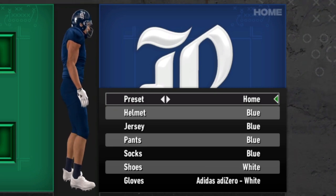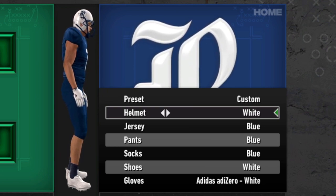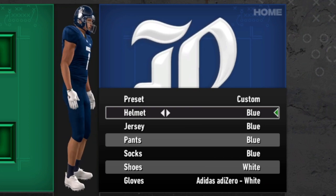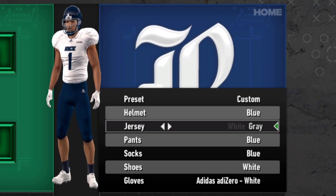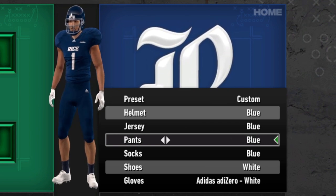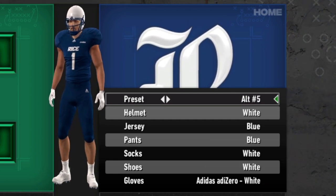Rice has a very simple helmet, but you put the Rice logo on it with a Texas outline inside. Kind of noticing a theme here — Conference USA with a lot of USA-themed stuff, really playing into the name. Blue and white helmets for Rice, plus a gray alternate. Same with jerseys and pants — blue, white, and gray. Nothing really groundbreaking, no different alternates other than just that color change. Rice looks good with what they have, but there's not a whole lot of options. At least what they have is fairly clean.